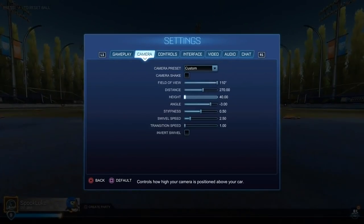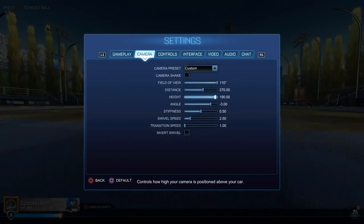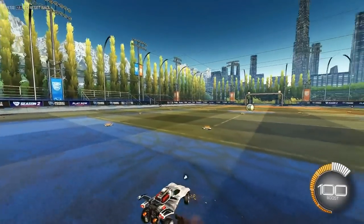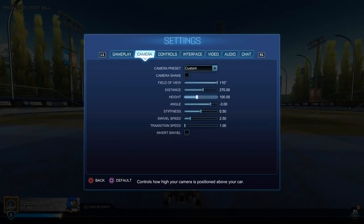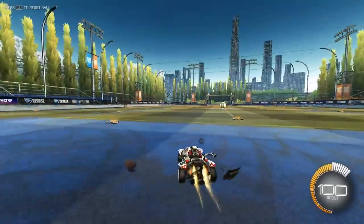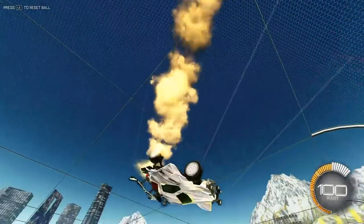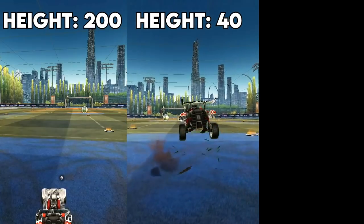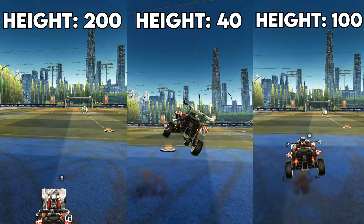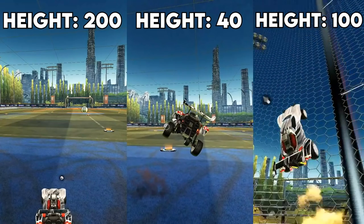On to camera height. This setting controls how far up your camera sits. Camera height can be a little more flexible than FOV, but most pros have decided the best options fall between 90 and 110. These settings are viable because they give you the ability to see your car well but also judge depth and height of the rest of the field. If you go too high, you can see the field great but you'll barely be able to follow your car — and same thing if you put it too low. So try not to stray out of the 90 to 110 height range.